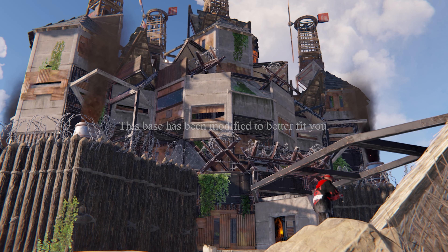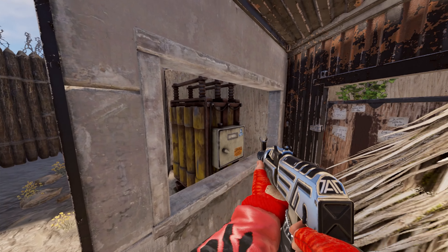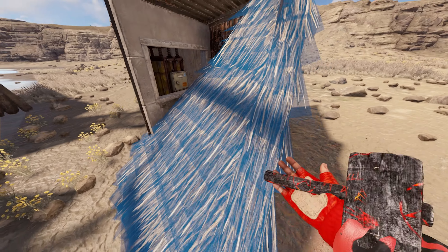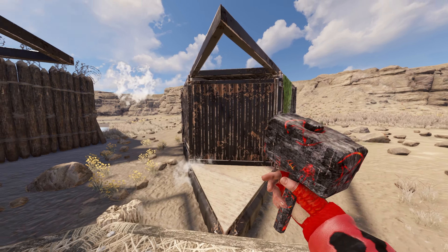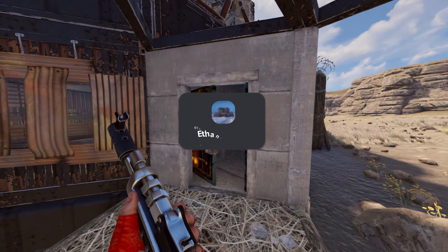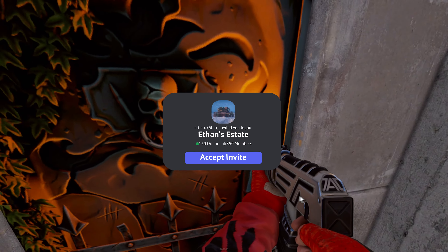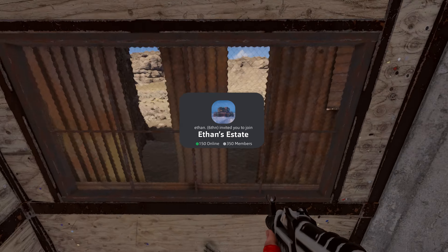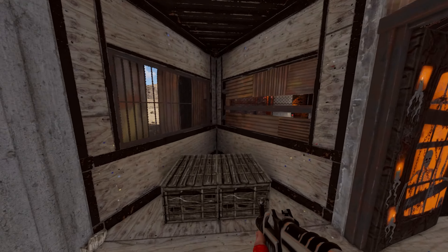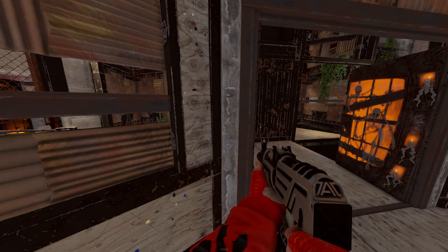Starting off our tour, we have one of our first bunkered TCs. The upkeep is actually the same on all three sides. A good addition to this TC is that it's extremely easy to disconnect and reconnect. Moving into our gatehouse, we are met with some amazing push peaks covering our inner and outer sea wall. An added bonus to this gatehouse is that it has amazing angles outside of the compound too.